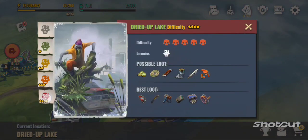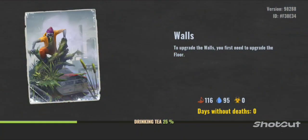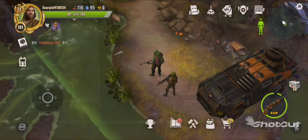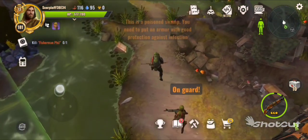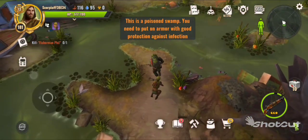This is Scorpio, welcome back to the channel. Today we're going to be doing dried up lake and trying out the new content — the four star. We're mainly going to be using the Scorpion bow three star and a three star combat shotgun. I'm going to be using the bolt rifle just to kind of lure him in and put some damage in right before he comes up.